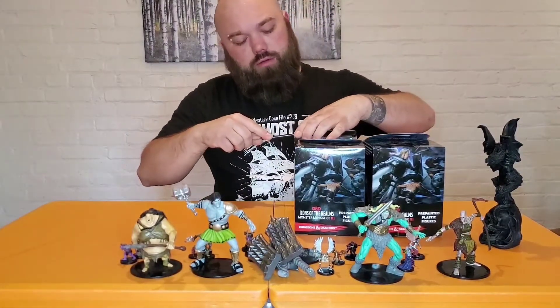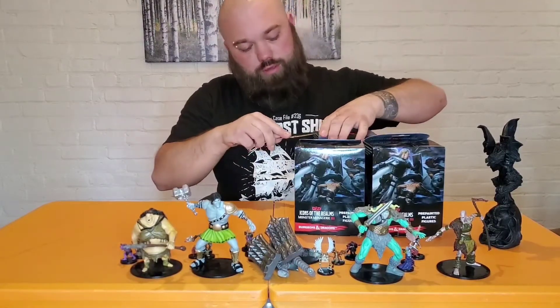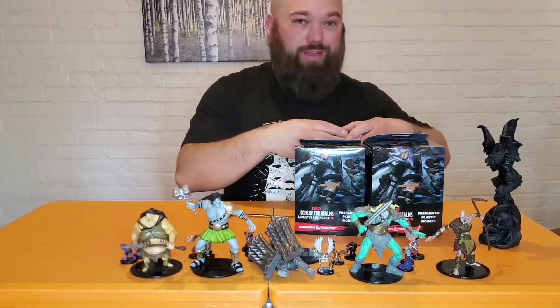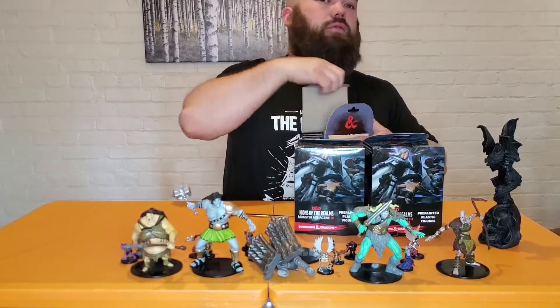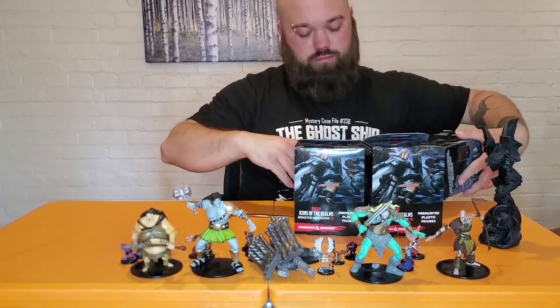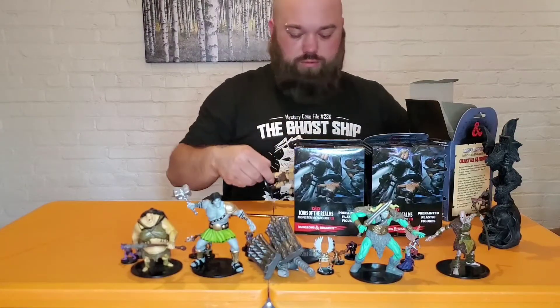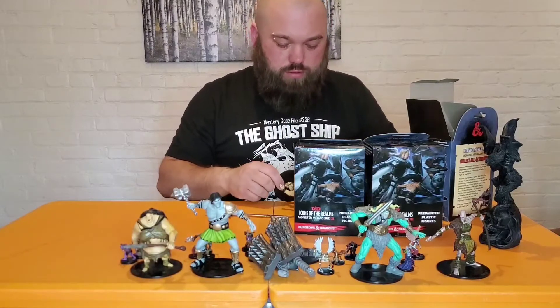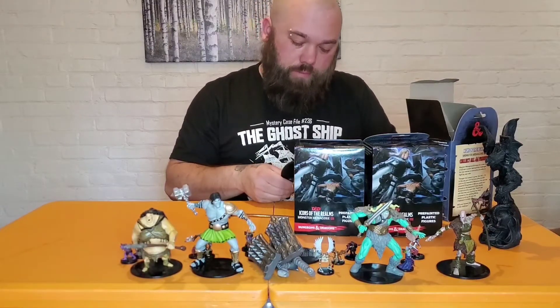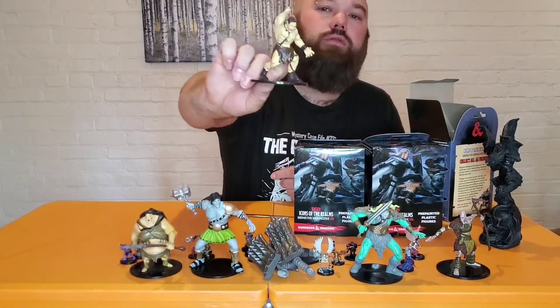If you haven't subscribed yet, go ahead and hit subscribe and hit that little bell icon so you can see when I'm opening up more of this stuff, because I'm having a blast. I hope you're having fun watching as well. This one was loose but doesn't look like there's anything wrong with it, so that's good. Cyclops, 26B of 45 — I like this one, looks like a caveman.